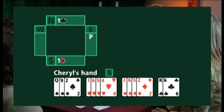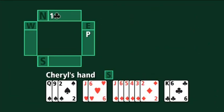Let's change Cheryl's hand. She now has six cards in diamonds — a long diamond suit. The correct response for Cheryl here is one diamond. She was fortunate that her partner bid a lower-ranked suit, which enabled her to bid one diamond at the one level.